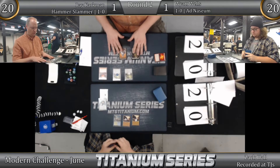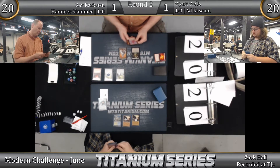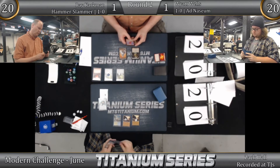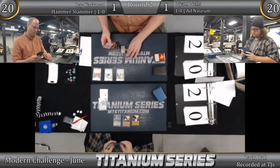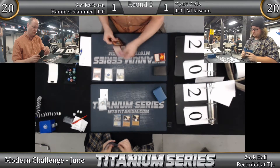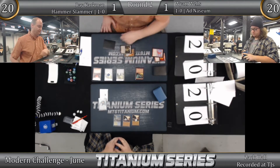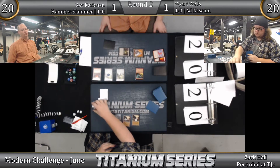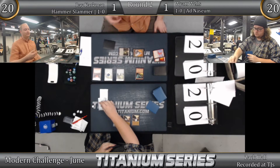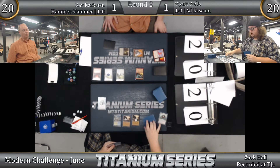Shattering Spree from Ray. If I'm him, I might just run out a Simian Spirit Guide, ritual it, Spirit Guide again, and get a clock — put Wyatt on a five-turn clock, as janky as that seems. Good, Ray — I like it. Ray has clearly played this deck a lot. He slams the Spirit Guide, two-for-one-ing himself without hesitation. He knows that's the right play even though it feels bad. You gotta get a clock on.